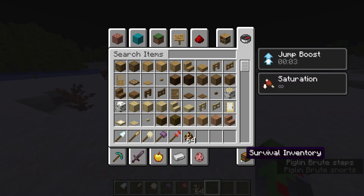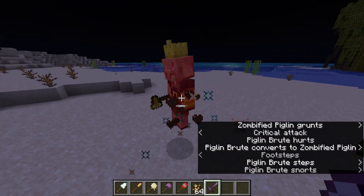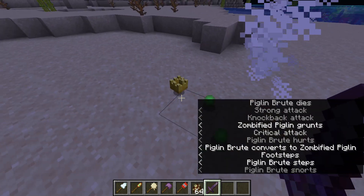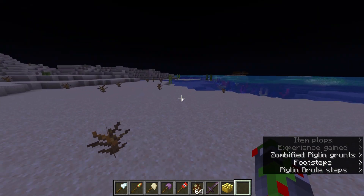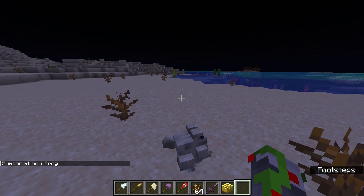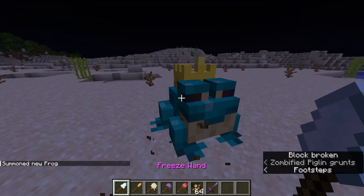When they have crowns you wanna kill them. And then he drops the crown. This crown can be merged with different types of things, and then it will summon this bad boy.